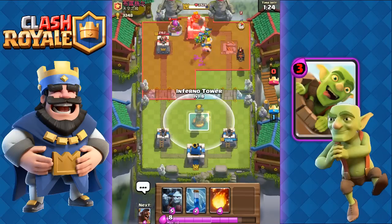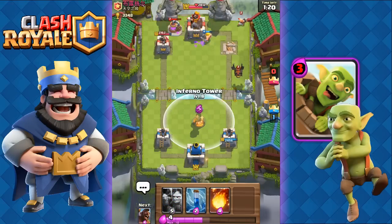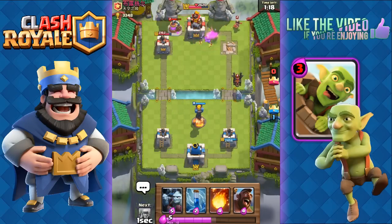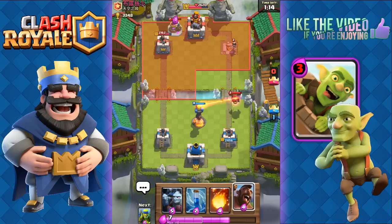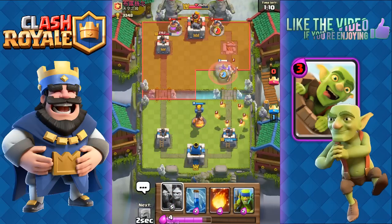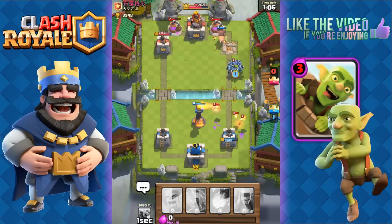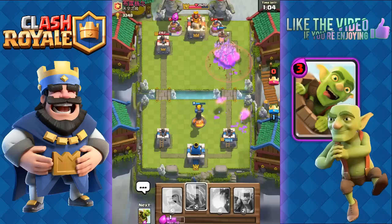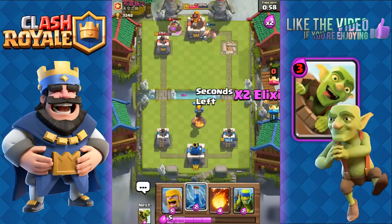It's gonna be crazy once the goblin barrel gets that elixir reduction to three. He's got a princess over there. In that case, we're gonna go with the hog rider and add in the minion horde. As you can see, the hog rider is distracting the princess, which will safeguard our minion horde. And now we can send out our goblin barrel safely.